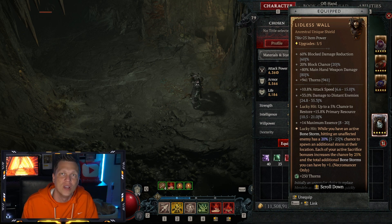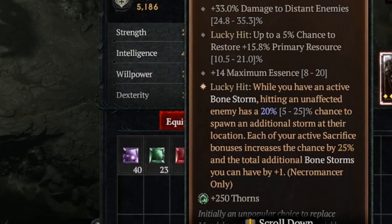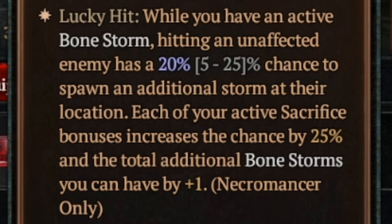What this is going to do is: lucky hit, while you have an active Bonestorm, hitting an unaffected enemy has a 20% chance — up to 25% — to spawn an additional Bonestorm at their location. And each of your Sacrifice Bonuses increases the total additional Bonestorms you can have by plus one.